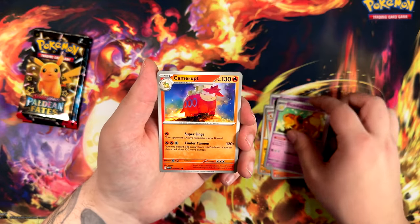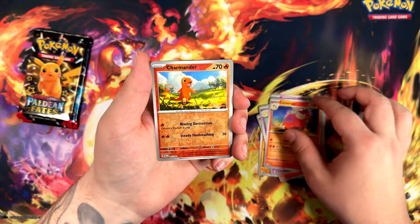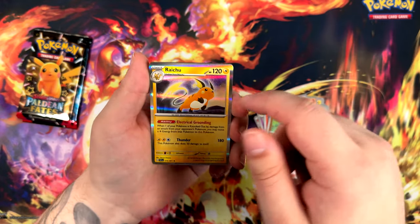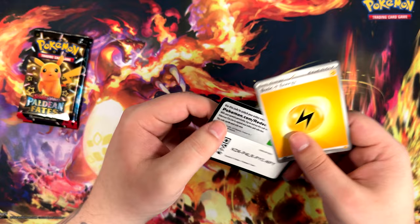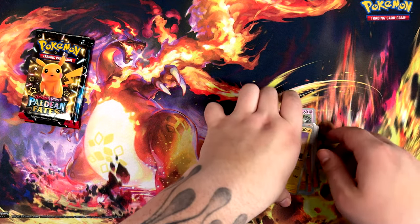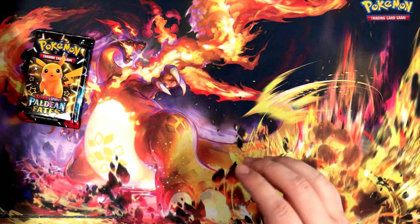Now let's see what we can find in these last three boosters. We have a Charmander — very cute. We have a Barboach — very cute. We have a Raichu — very cute, don't judge me. And the lightning energy, fitting for the Raichu. Not too bad. Two booster packs left.